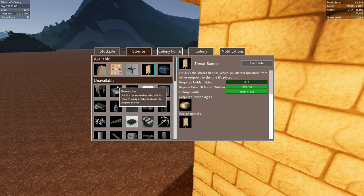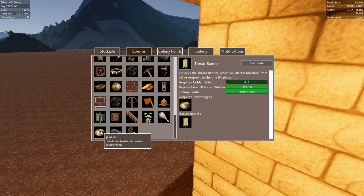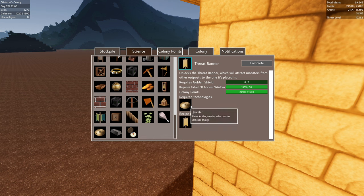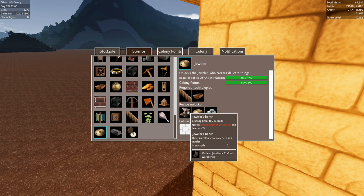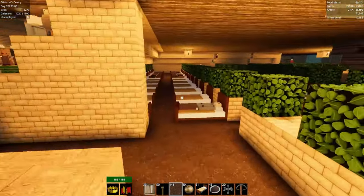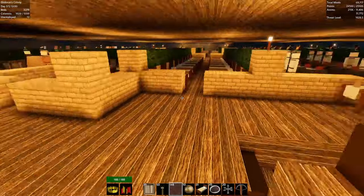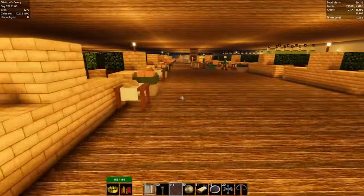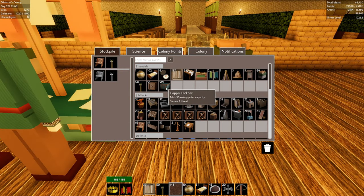Let's place a jeweler and see if we can get that golden shield. I need to find the right job block crafters bench. Looking through my job blocks — writer, water pump, scroll printer, splitting stump, stone mason, stove, tailor, tanner, ropers... we don't have that yet. The jeweler's bench is made at the job block crafter's workbench, so I've got to find that station.